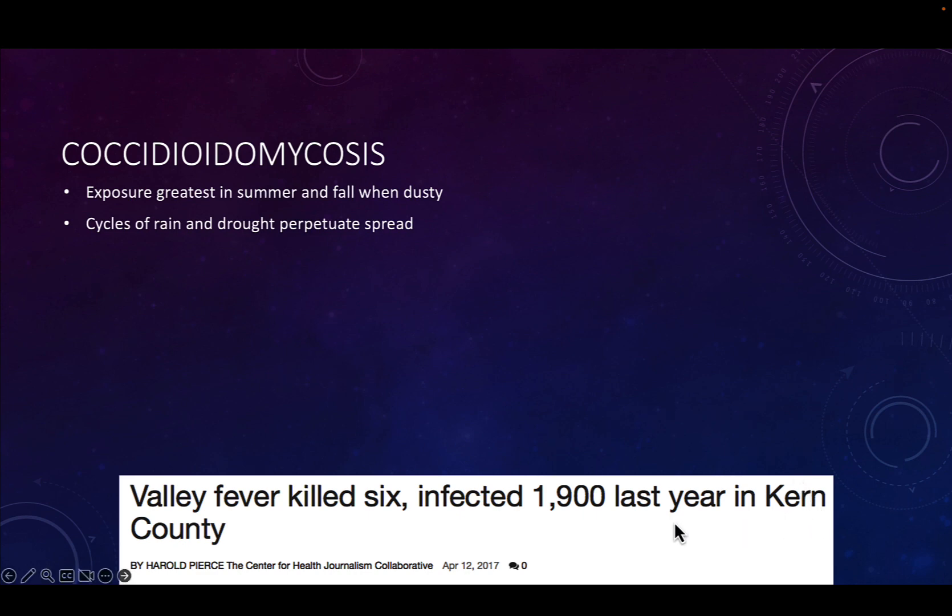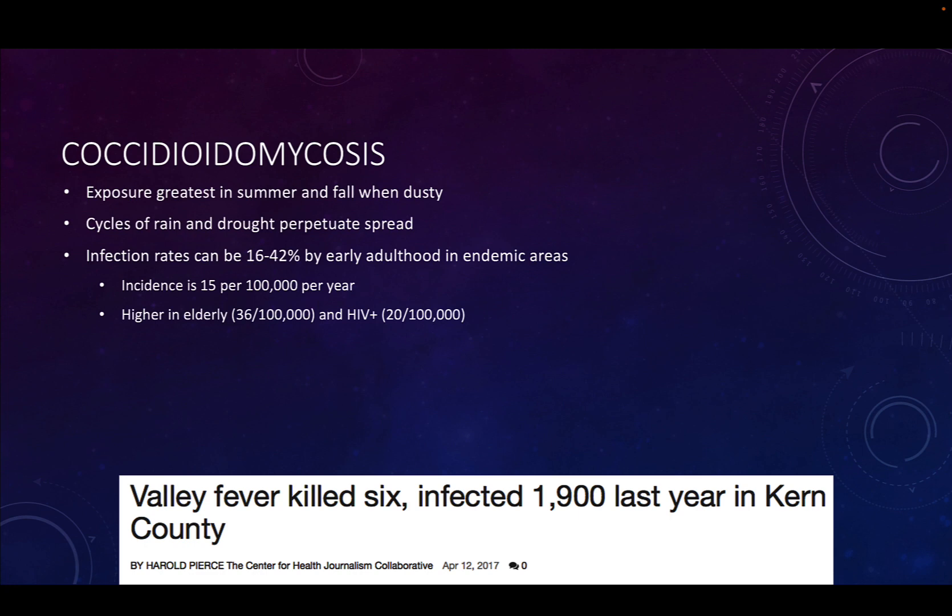A 2017 headline from Kern County alone: valley fever killed six people and infected at least 1,900 — a lot for a fungal infection that many people may be hearing about for the first time. It's actually a super common fungal infection in this area. Infection rates can be as high as 16 to 42% by early adulthood in endemic areas, including Fresno County, Kern County, and Central California and the desert Southwest.